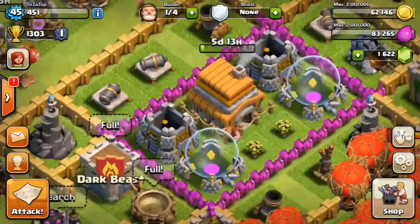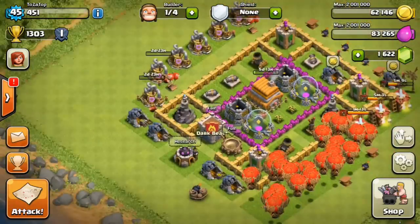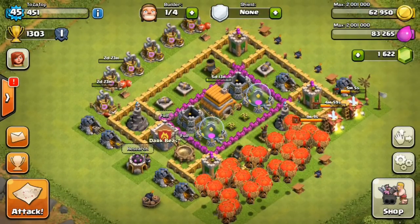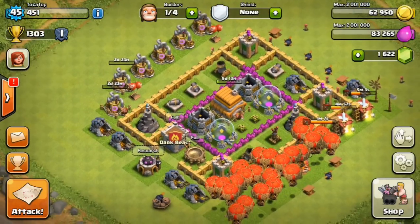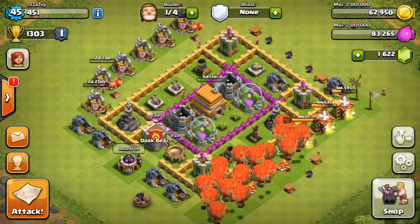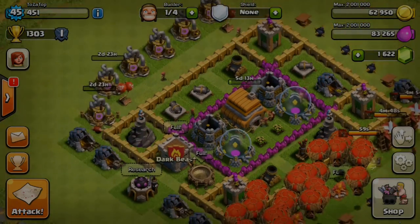My next aim now is to go for bigger loot and bigger trophies. I really want to get my full upgrade on my balloons, hopefully when I get my town hall to level 7. And on top of that, I am going to be upgrading a ton of my other warriors, hopefully into higher levels, so we can go into much more powerful attacks. So for now, ladies and gentlemen, thank you very much for watching. If you enjoyed today's video, a like is very much appreciated. I'll see you guys later — take care and bye-bye!